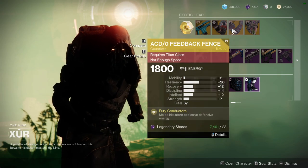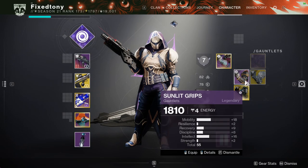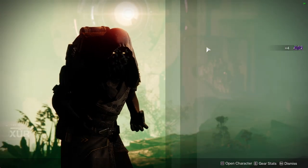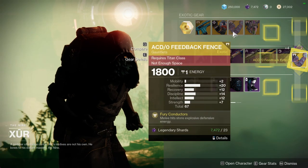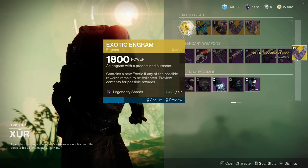ACD/0 Feedback Fence with some pretty wild rolls — I am definitely going to pick this up; the rolls are actually pretty gross. And then Crown of Tempest with 17 Mobility — let's ignore that.